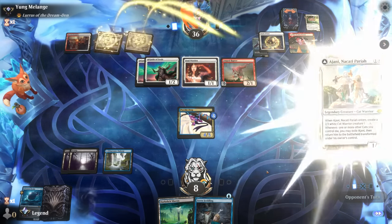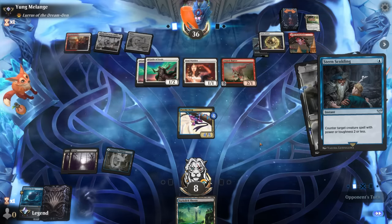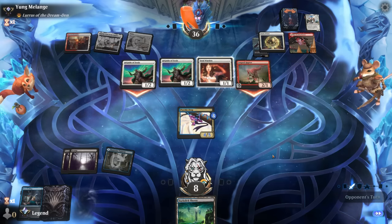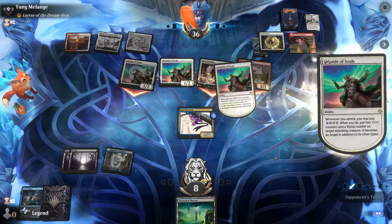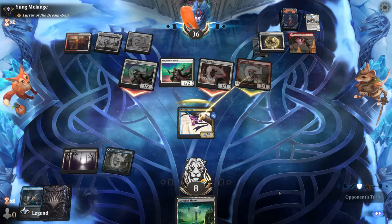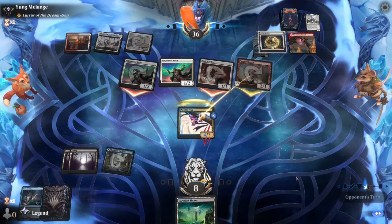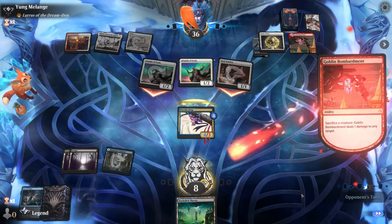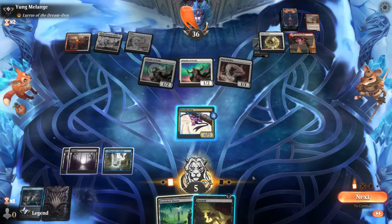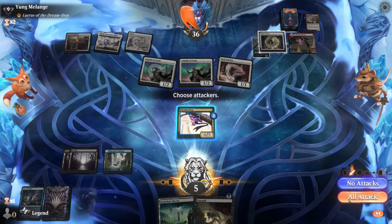Opponent can put Lurus in hand — Ajani we have to counter since that would have been game over with Goblin Bombardment on the battlefield. Although now we need another answer for Lurus. Opponent attacks all out; we'll block the Raptor and take three, but we'll get our Strix back. Unearth was perfect so I can get Oculus back now, and I think I actually turn Psychic Frog sideways since we'll also get Strix back — we have a decent amount of pressure, getting in for five.